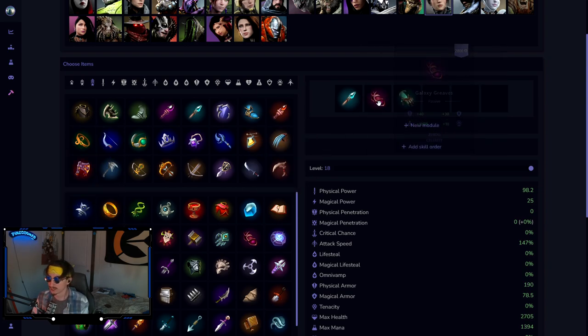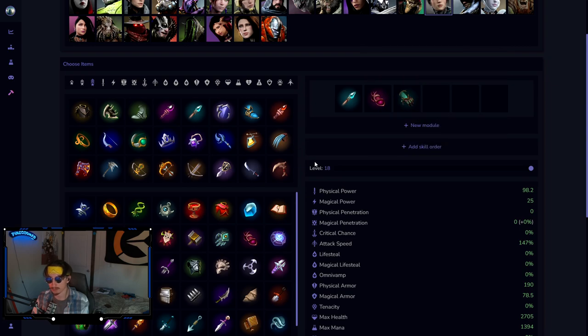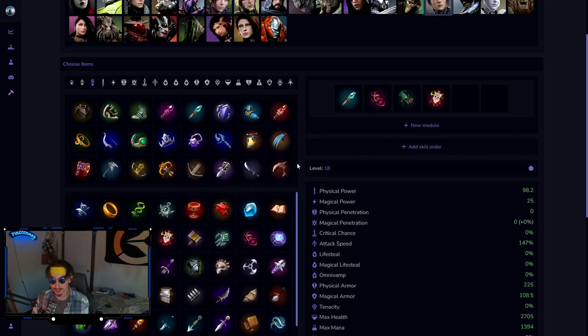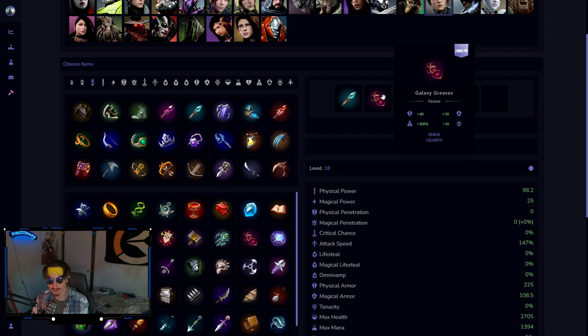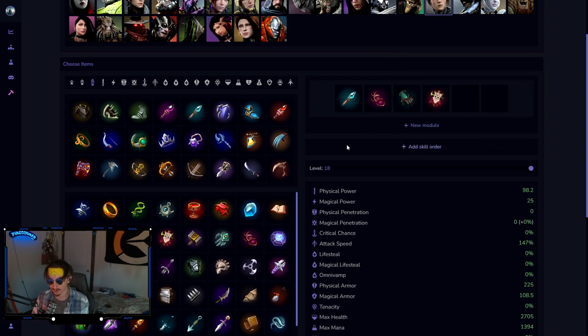I would pretty much always go Galaxy Greaves first on Bellica. You're immobile but Galaxy Greaves gives you a lot of potential to get high and lets you dodge a lot of abilities. Follow it up with Dynamo — you're really tanky with this start, physicals can't damage you at all. That's 100 physical defense between these two items. I would also pretty much always level Q first every game because the cooldown goes down.